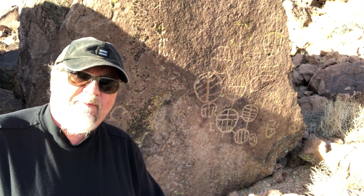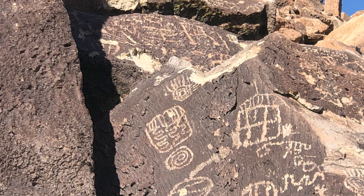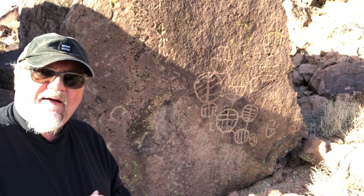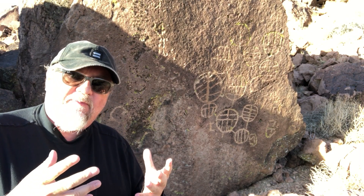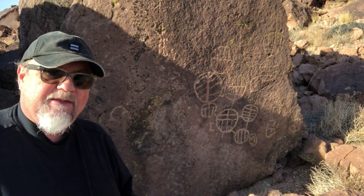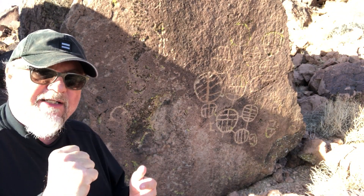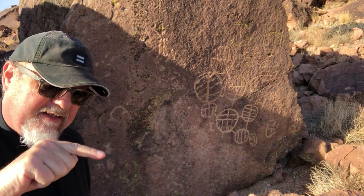This petroglyph probably dates around three thousand years old, just like the rest of them. It has not been totally claimed by desert varnishing. Desert varnishing is a process where, let's say you chisel a line in a rock — what is underneath appears really bright compared to the surface. Over time, these rocks darken because of oxidation: biological oxidation, chemical oxidation with the atmosphere. So when you take a hard dense stone and chisel these petroglyphs — and these are chiseled in deep, they're not scratched, not painted — the color underneath is brighter.